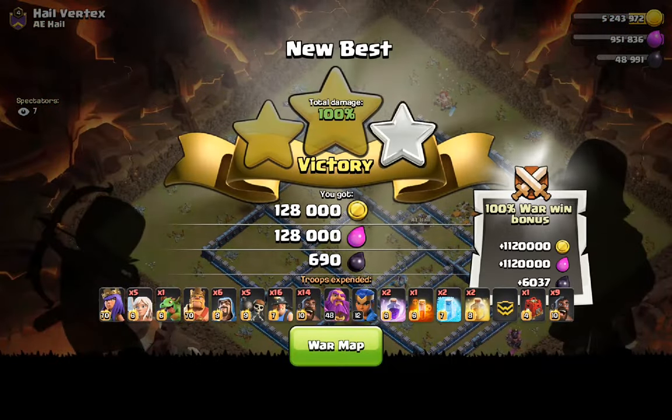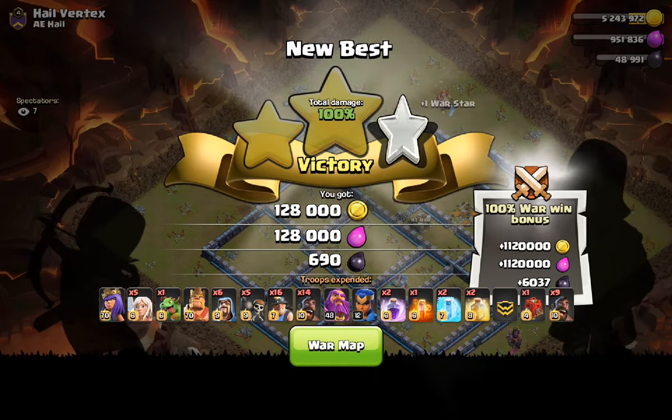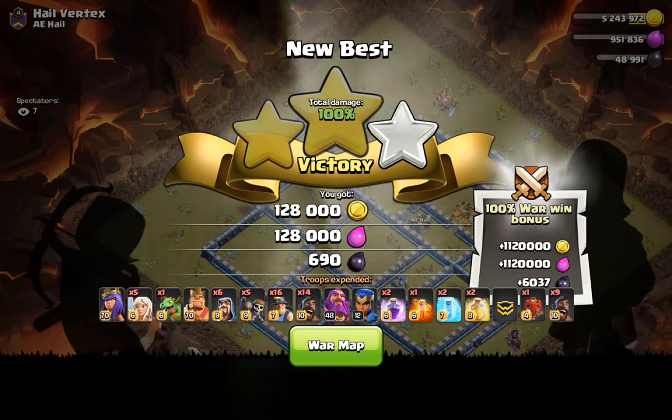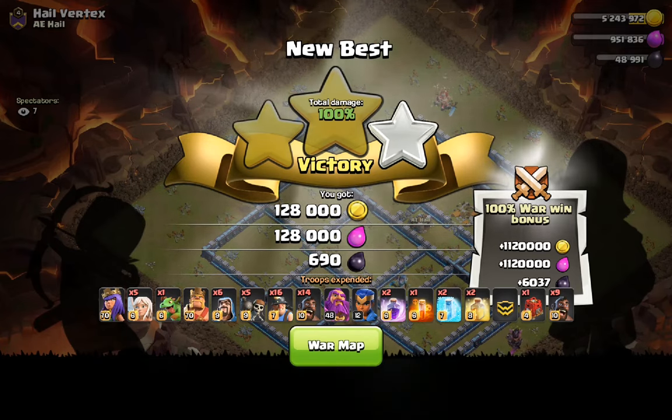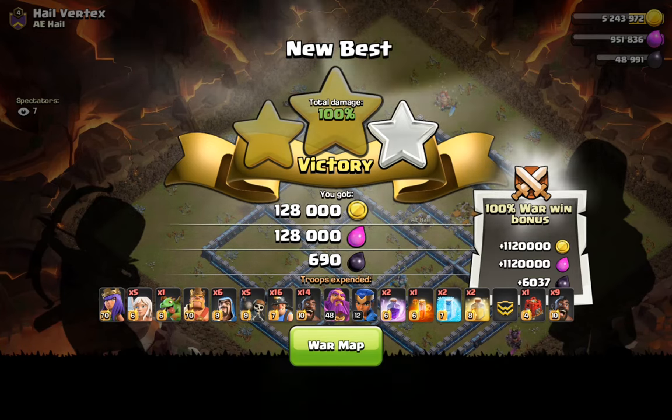And that is a six-pack against Aphelion Esports — a relatively new org. That was the Hog Miner attack strategy. I hope you enjoyed, I hope you learned something. I've been Raise Gaming, and I'm out.